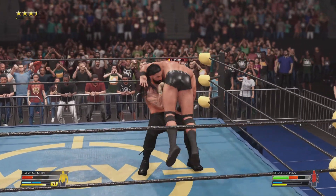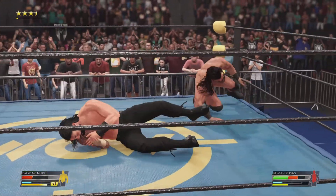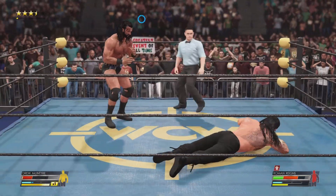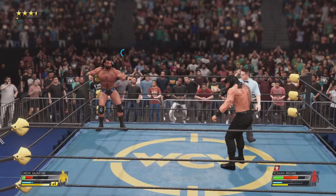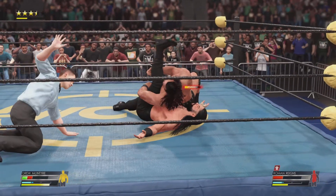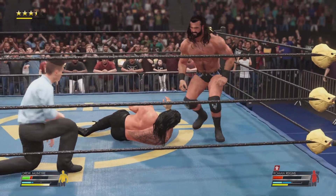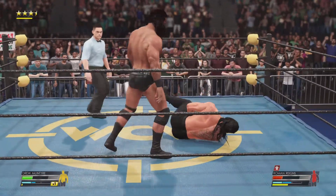We are witnessing a staggering display of in-ring ability from Reigns and McIntyre. These two are chasing each other to the top of the summit right now. Kick to the gut — brutal form. McIntyre looking to close out this matchup, and that took Reigns down. Looking for the victory — only two! We know nothing can keep Reigns down. The Big Dog will not quit. McIntyre needs to find another option to take this match.